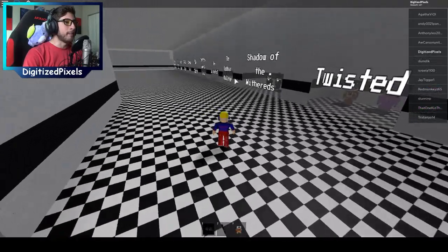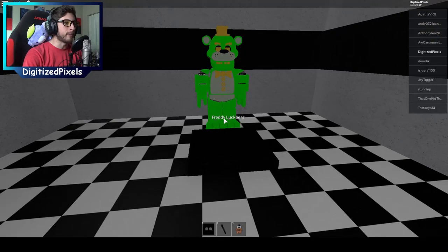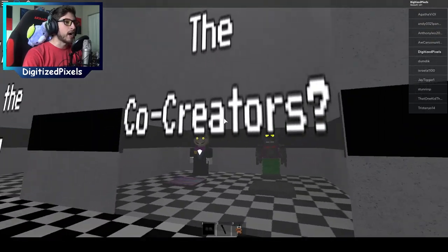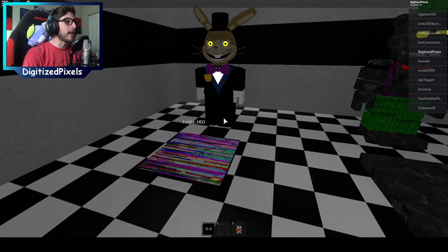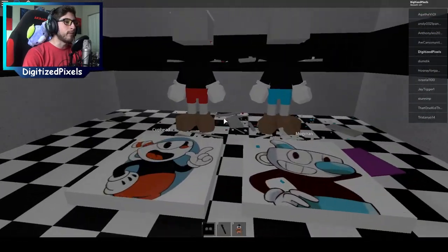Let's go ahead and check out the badge morphs. The Luck Bear Challenge - so it's literally just Green Freddy. We'll check out the co-creators. Oh, that's awesome. We'll check those in a little bit. Don't Deal with the Devil - so is that... Oh gosh. What is happening here?